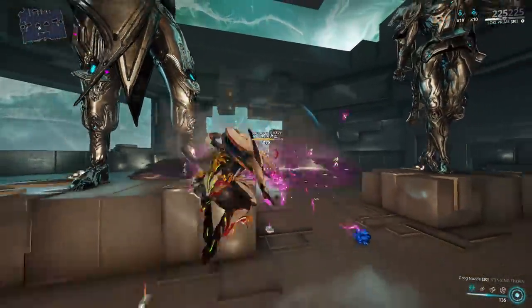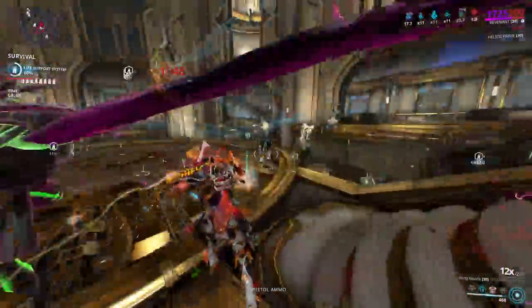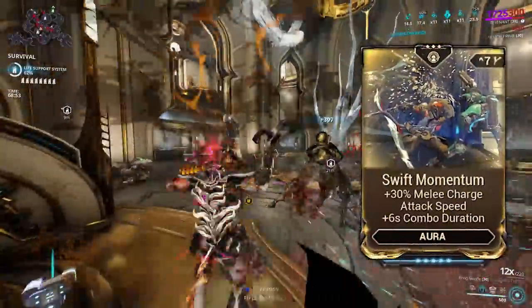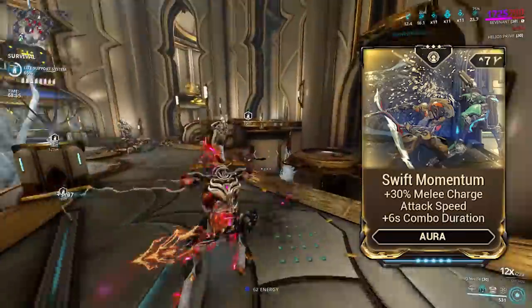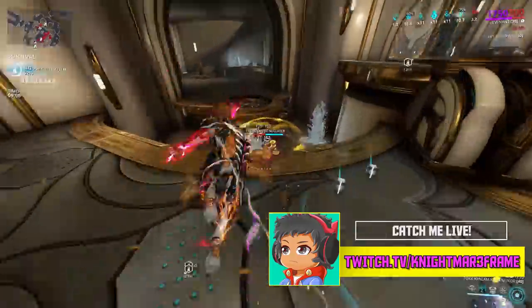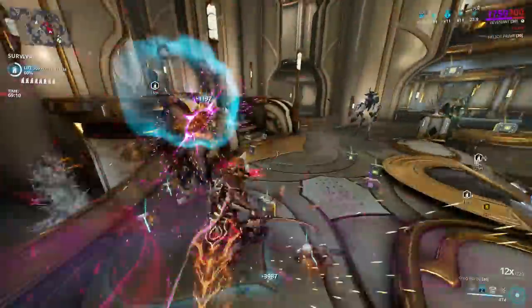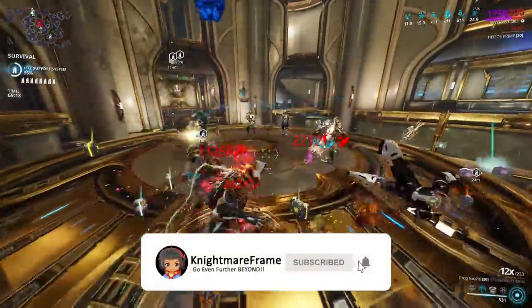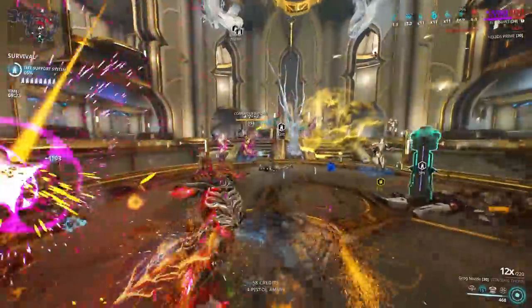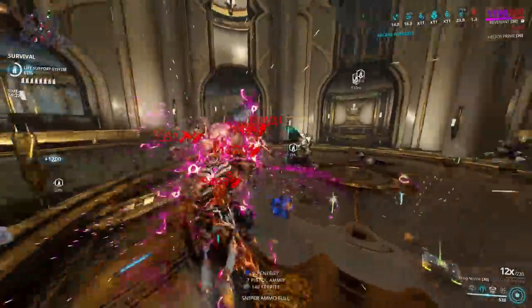Rivens will greatly increase the damage output for this weapon, but all these builds dominate without Rivens. For those worried about keeping up your combo counter, you have Swift Momentum — an amazing aura — or just run the Naramon Focus School. And if you don't want to run either, get a Riven. Alright folks, that has been it from this video. I do hope you've learned something and enjoyed the builds. If you did, feel free to leave a like, share, and subscribe for more Warframe content, streams, and so much more. Thanks for watching, and as always — peace.